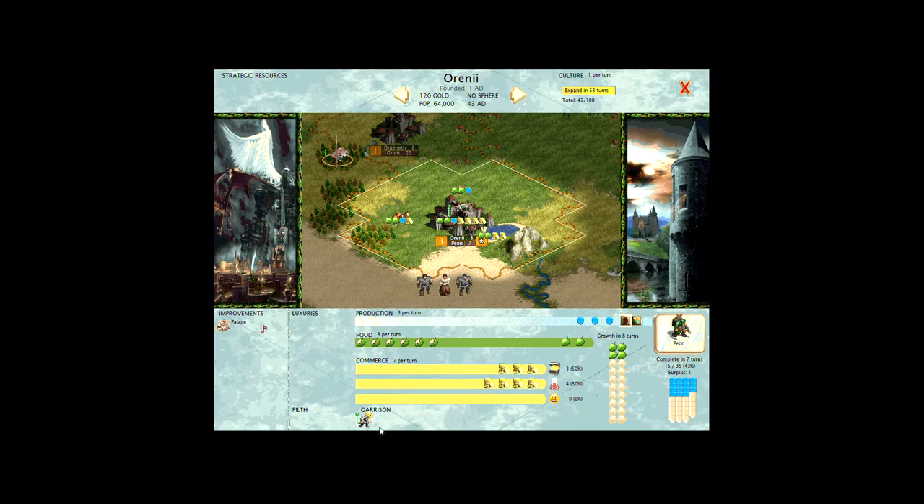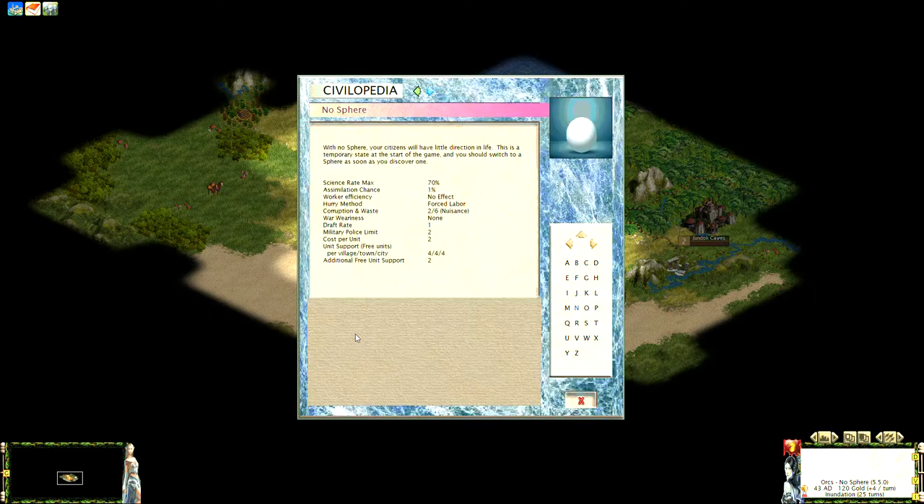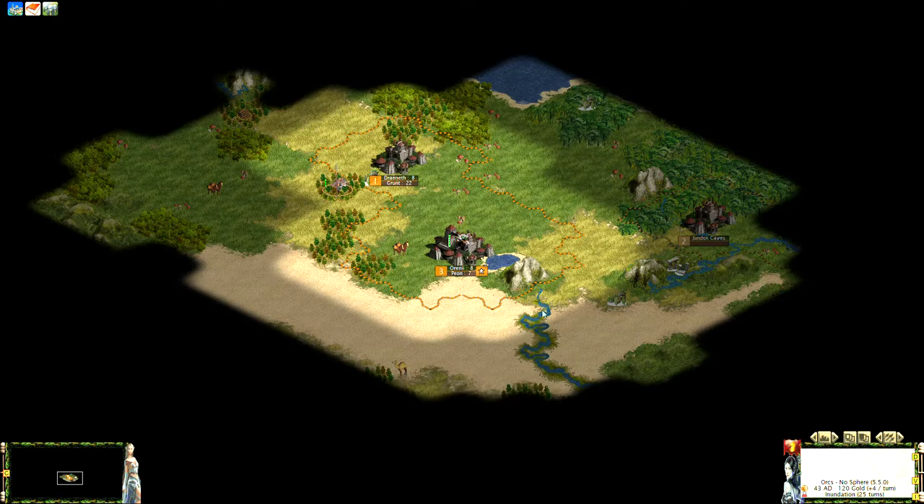Right now with no sphere, our military police limit is two, so the first two grunts or military units here will turn an unhappy citizen into a content citizen. A third unit will have no effect under our current sphere. You can learn more in the Civilopedia under Spheres — it shows the military police limit is two. There are other attributes in there you can explore on your own.